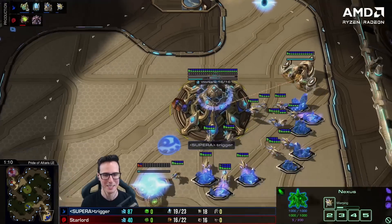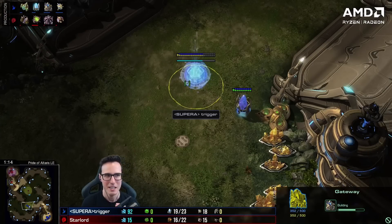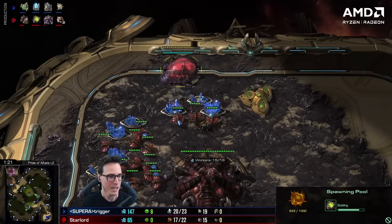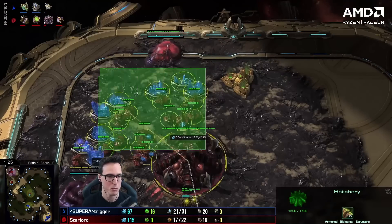My very first game was right here against Trigger. In the bottom right we've got Trigger, Canadian Protoss, one of the best players in North America right now. So we're doing pool first — normally I go hatch first. We're going to be going across on Pride of Altaris without overlords to scout, going for that pool gas.